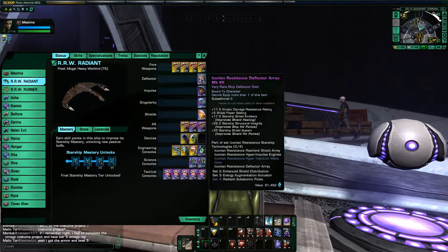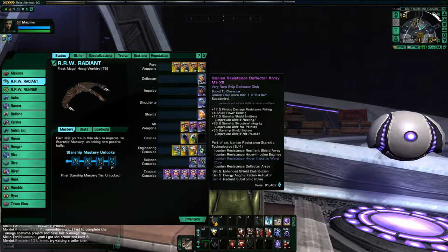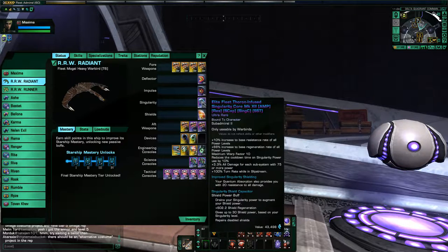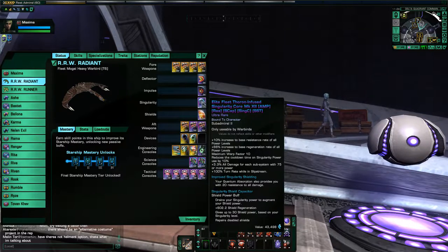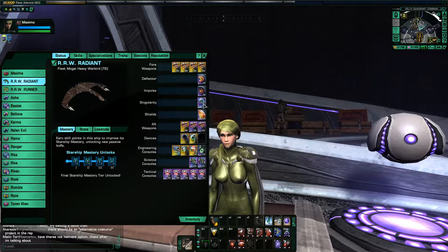For the space set, I am using the Iconian Resistance set. I have three pieces here — the deflector array, the impulse engines and shields. And for the warp core, I'm going with the Thorin-infused singularity core, which gives you increased base resistance rate to all power levels — so it gives you a resistance to power drain from your weapons. This is the Spire singularity core.